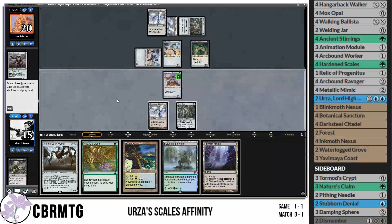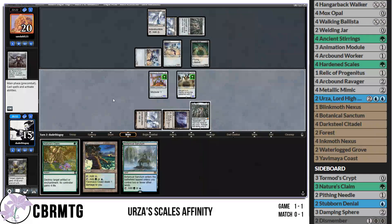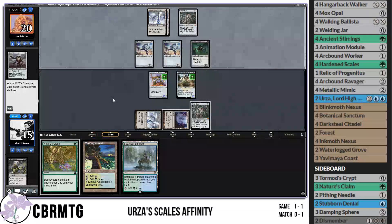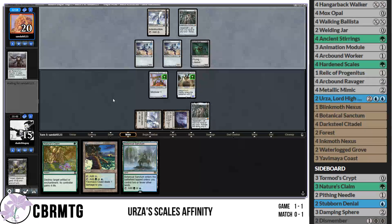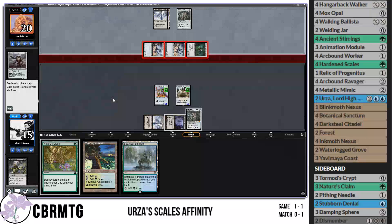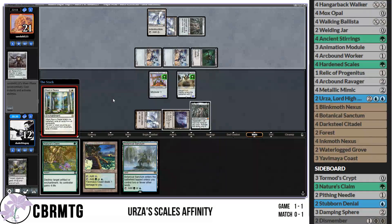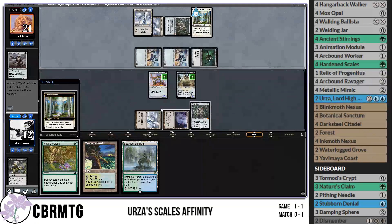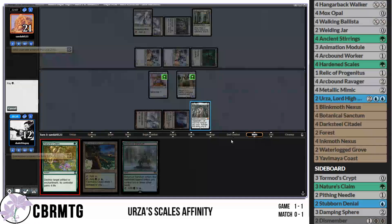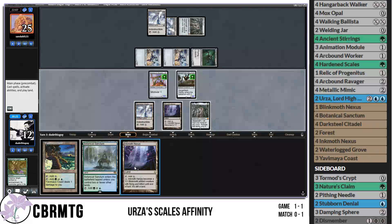Vault Scourge with life link follows up. Opponent has one card in hand — maybe they mulliganed a bit. Play Inkmoth Nexus and Hangarback Walker, leave up Nature's Claim for Cranial Plating or Experimental Frenzy if our opponent is gearing up for that. Opponent plays Rest in Peace. We're going to take care of that immediately since our only line is Hangarback Walker. Nice to have colored cards. Take it out — opponent goes to 25, which is not ideal, but we can kill them pretty quickly with the right draws.